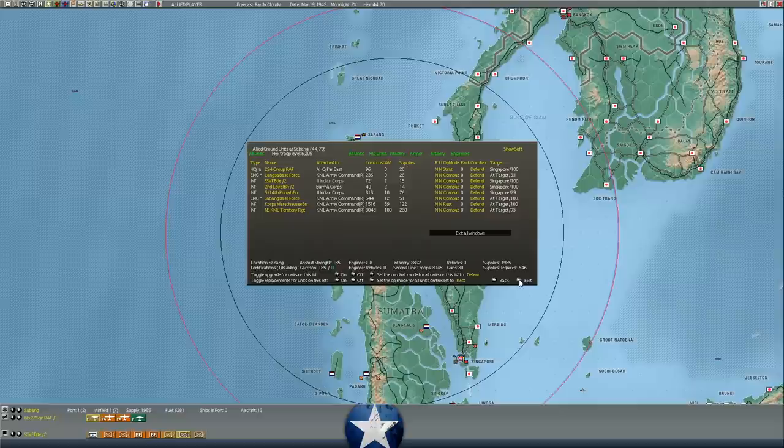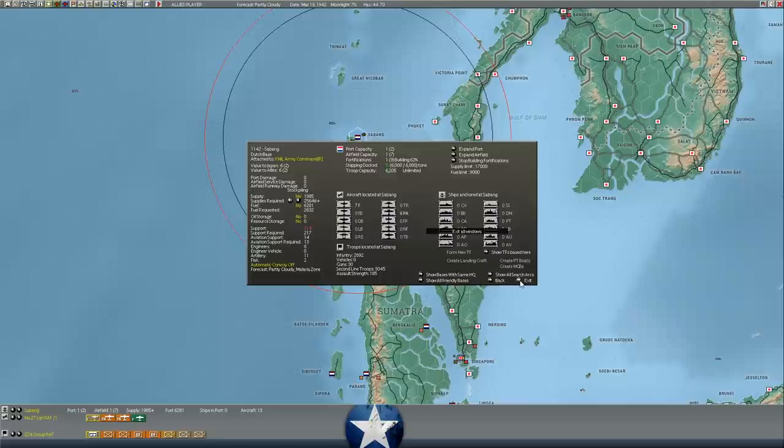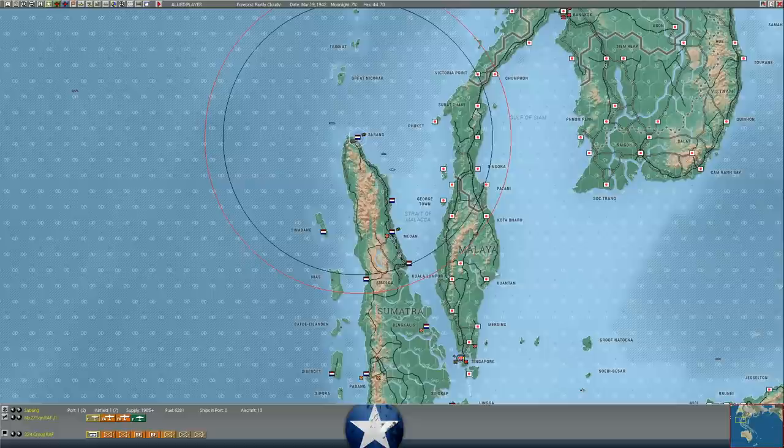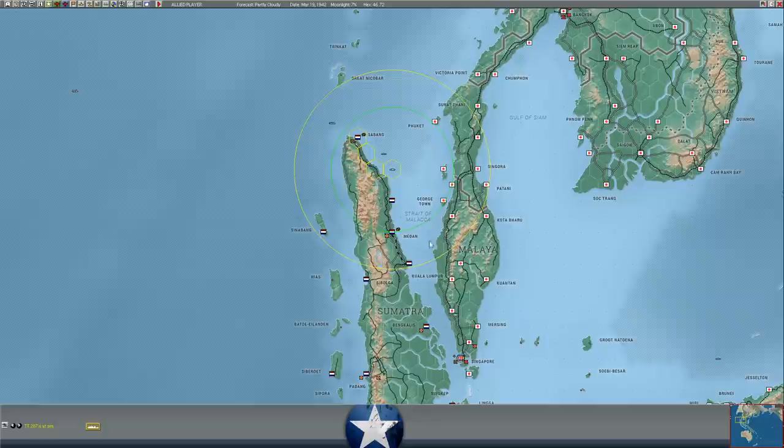Sabang could be a nice little defensive post. I should really be pulling the fuel and oil and supplies north from Meaden, which is an oil-generating base as well as generating supplies. Maybe we'll request as much as we can at Sabang to pull it away. We do have a reasonably strong defensive position there — we're working on the engineering, though the fortifications aren't very strong. Meanwhile, we are pulling some motor launches out towards Sabang; they were coming out of Singapore. All of our other shipping is out of Singapore.